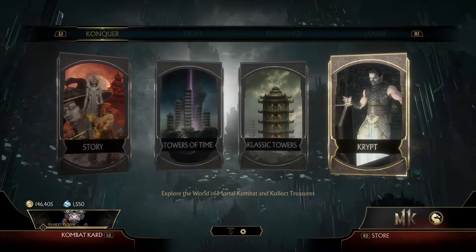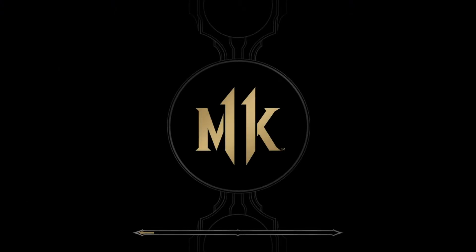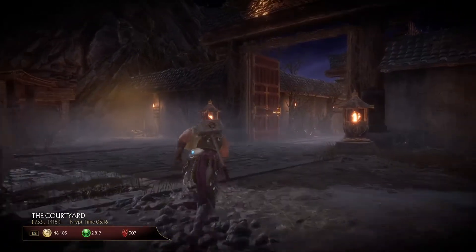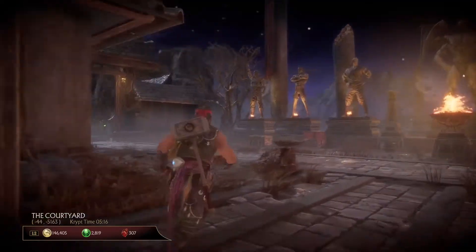In case you don't know, the way you open them directly — without having to do the ridiculous amount of 50 fatalities for each character — is that you go to one of the head chest statues, you restart the game to the main menu, then as soon as you press the X button on PS4, or the confirm button on whatever platform you're playing on, you keep pushing it down and then go back to the same area where the head chests are while keeping the button held down.